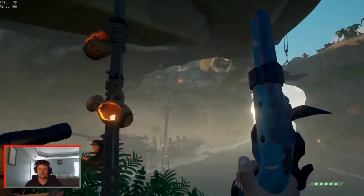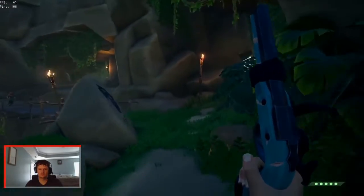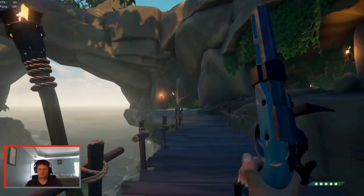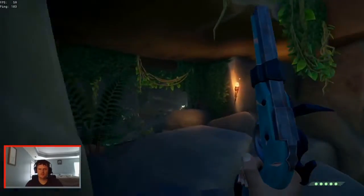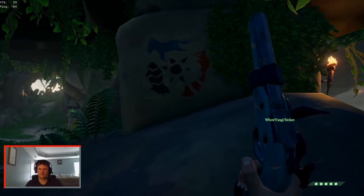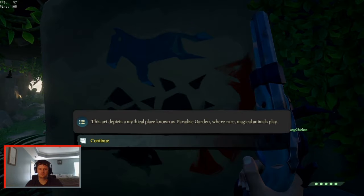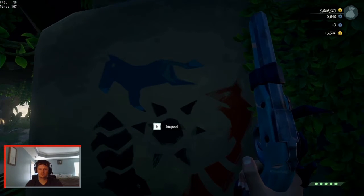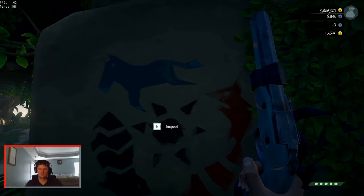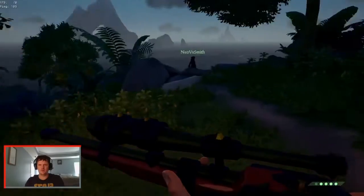Step one: go to Thieves Haven, go to the middle, climb the ladder. Walk around the corner, across the bridge, then turn right. Walk up to it, inspect it, and that'll complete step one.